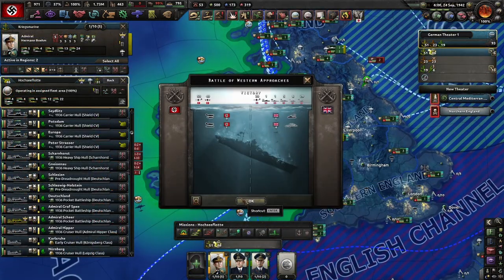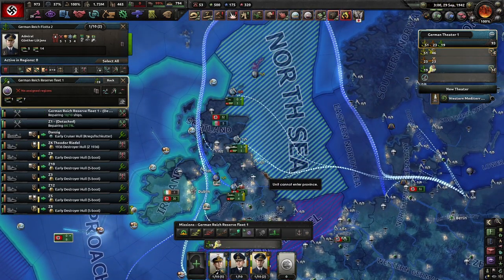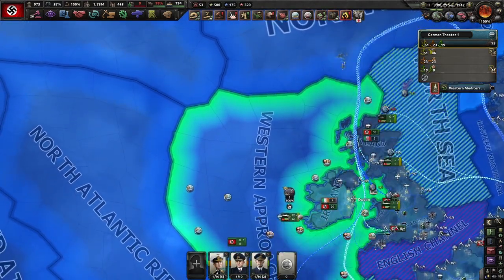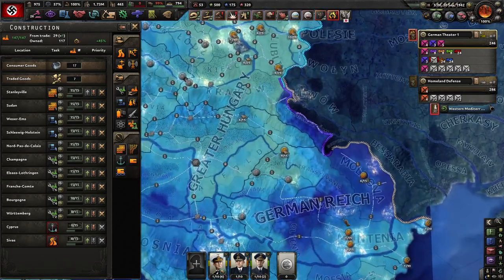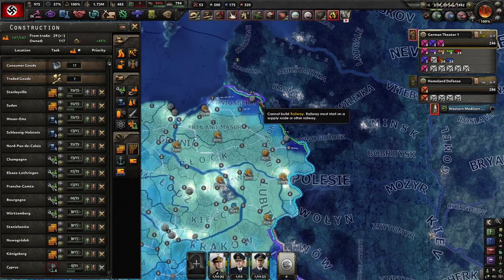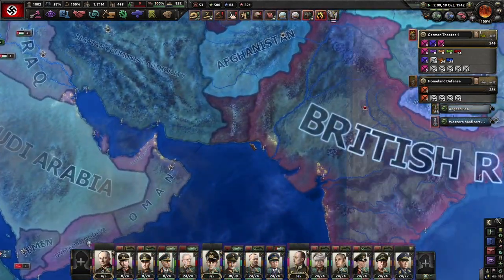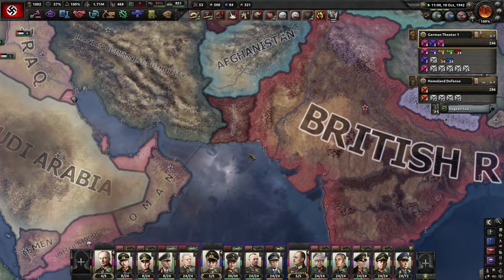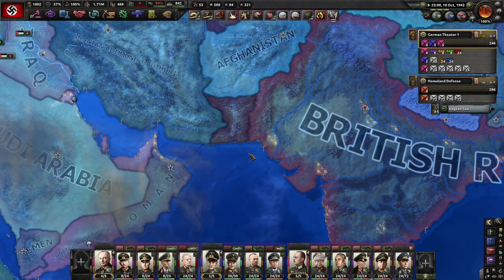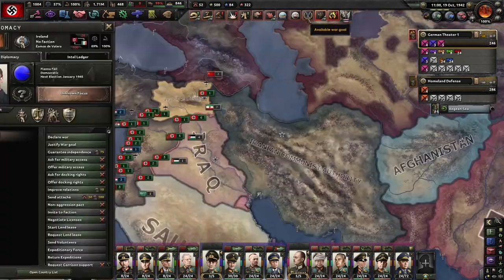I didn't even notice we'd landed. Iceland — I wish I could defend you, but I can't send anything there. We probably should also plan for the eventual need of more infrastructure on the Russian front. This is troubling — the Soviet Union has a chunk of India. I don't know how they got that, but that's a problem for another day.